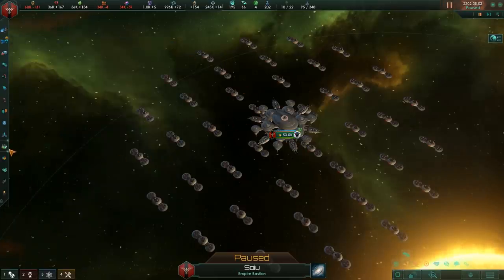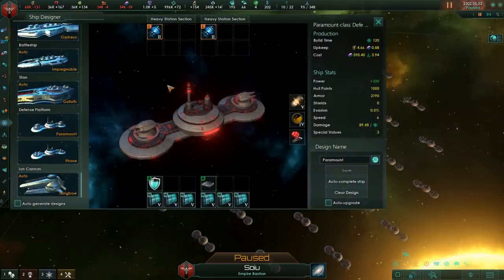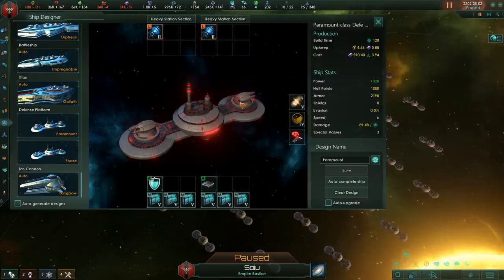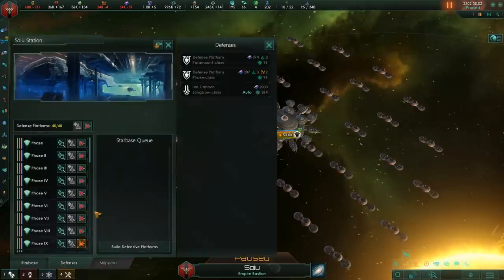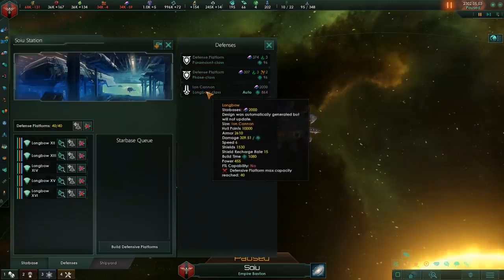We have different variants as well — we can put the heavy version on and use neutron launchers, making them engage from across the system. We can also build the Ion Cannon.